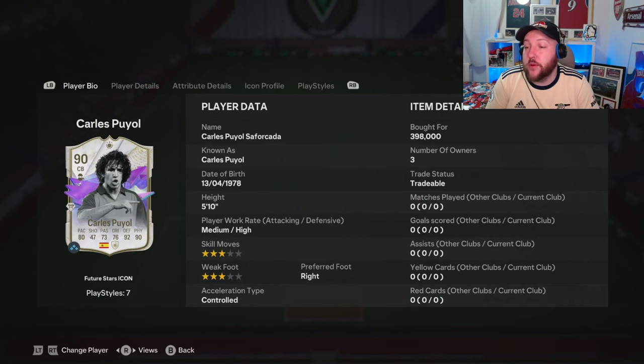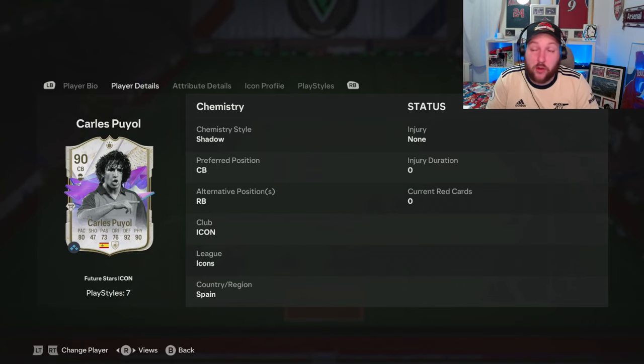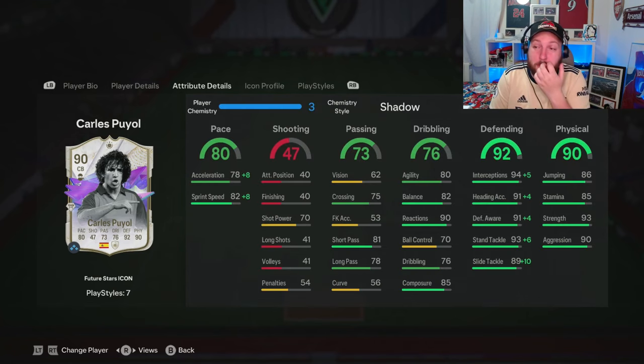We are looking at a 90-rated Future Star icon. You can see here medium-high work rates, 3-star skill moves, 3-star weak foot, 5 foot 10. You can play him at centre-back or right-back, so depending on what your chemistry looks like in the team, anyone who plays around that position is also a good option.